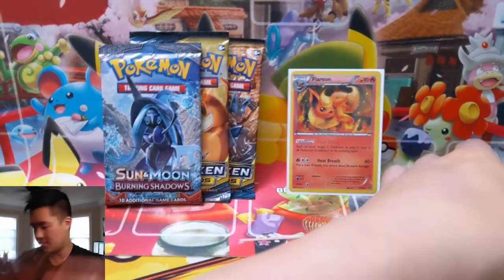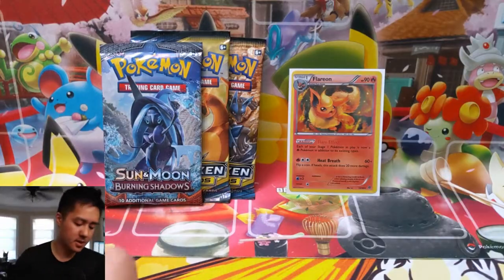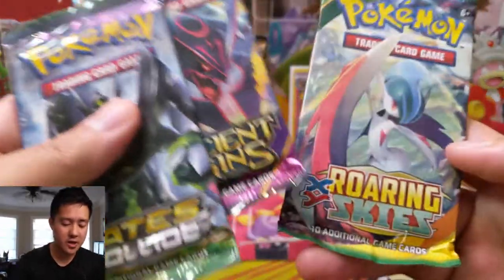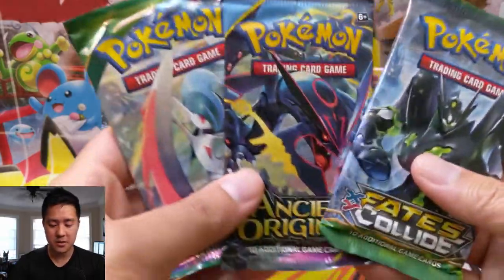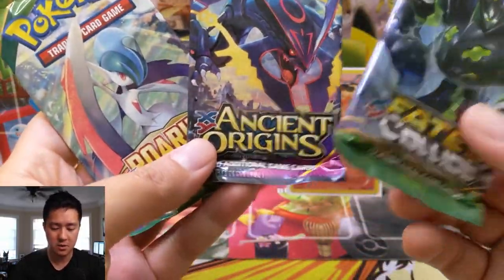We have three packs: a Fates Collide, an Ancient Origins, and a Roaring Skies, plus two Unbroken Bonds and a Burning Shadows to wrap things up. Let's go in order — starting with Fates Collide.